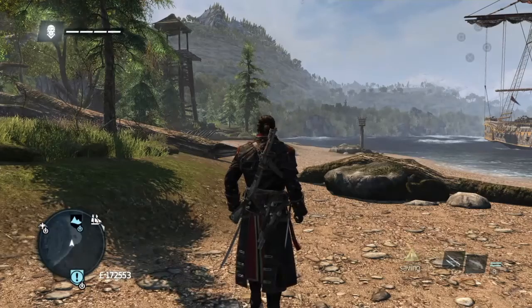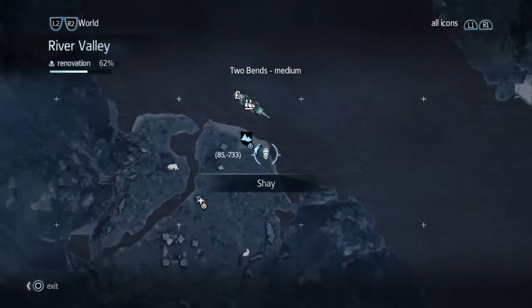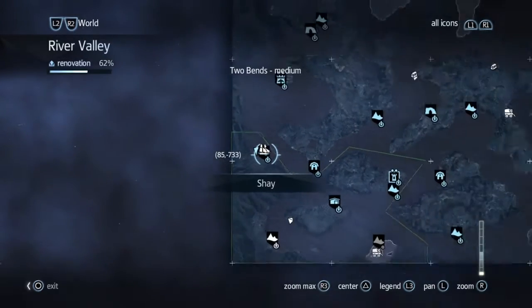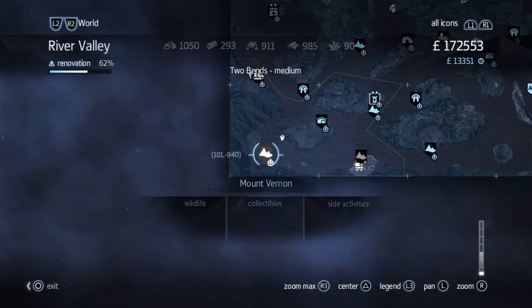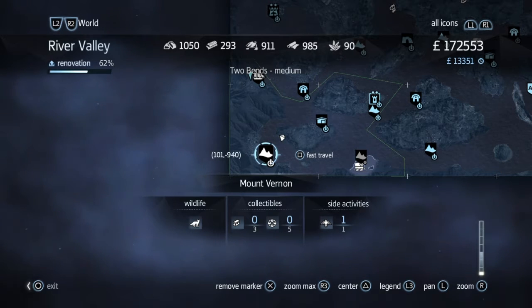Mount Vernon is the place we've been to before. It's the place where we actually went to kill Lawrence Washington in the first part of the game when we were still an assassin. You'll recognise it when we get there.